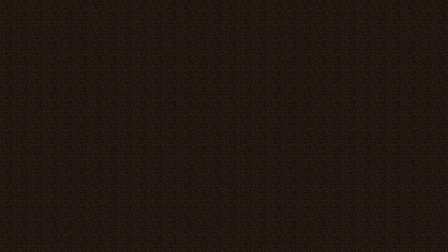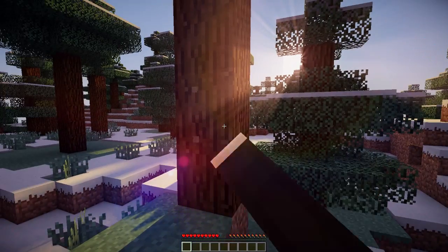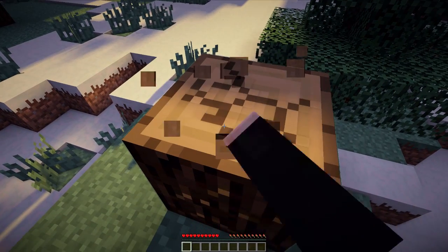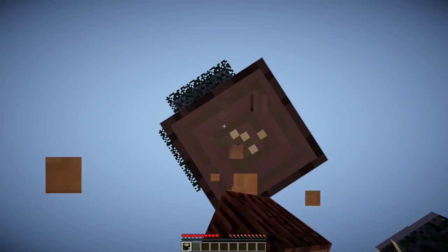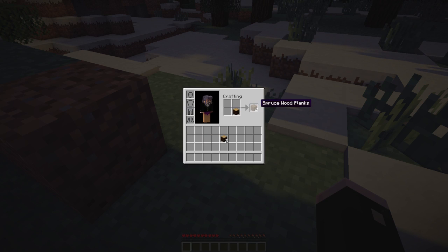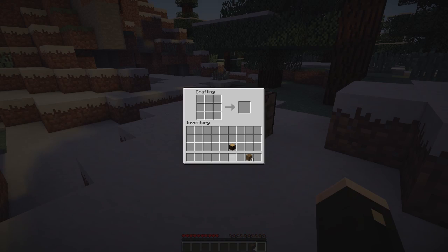I'm just going to create a random new world. We only need log blocks and cobblestone, that's why it's really resource friendly. I spawned in a biome with snow — Taiga, Tundra, I don't know. The only thing we need is logs and cobblestone, so it's quite easy to make this house. You can make it in a jungle biome, plains, or forest — wherever. Any biome you spawn in pretty much has trees, unless you spawn in a desert. So this build should work pretty much everywhere.